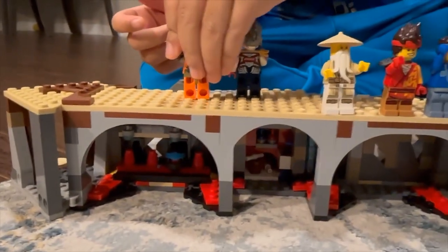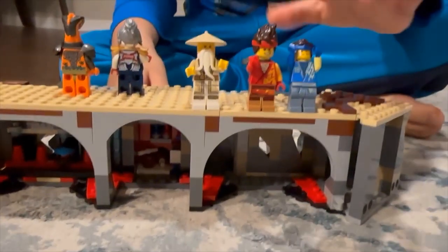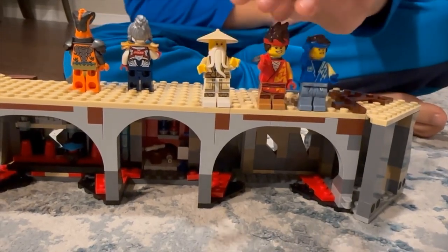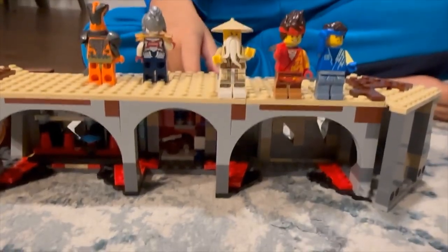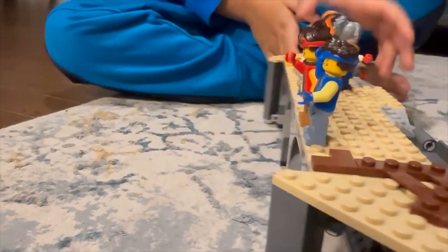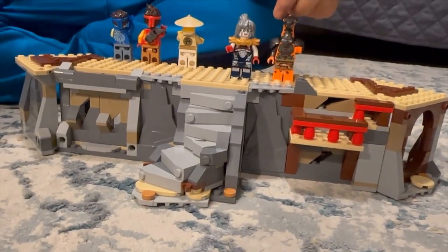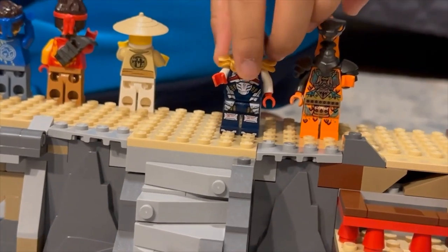This is Jay, master of lightning — fun and juggle LEGO. This is Kai, master of fire — fun and juggle LEGO. This is the blue master, master of arts — fun and juggle LEGO. And you can flip it around. This is snake warrior — you can call it a snake. And this is Pixel, a robot.